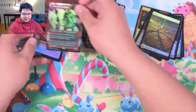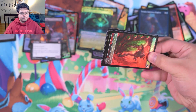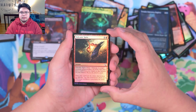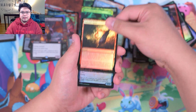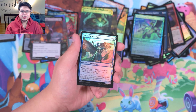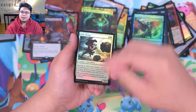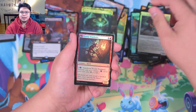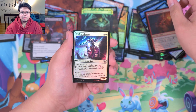Let's get that. Volcanic Spite. Thunderhead Squadron. Preening Champion. Bola Slinger. I'm getting kind of nervous — there aren't any hits in here so far, not like my last box. Pyretic Prankster. Zalfirin Lancer.